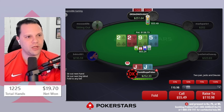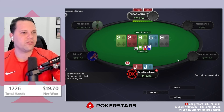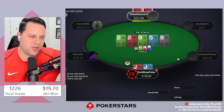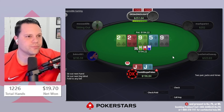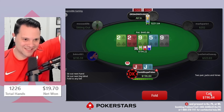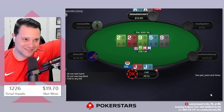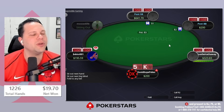If we call there's about pot behind — I think we're just going to call. Actually I think I'm supposed to jam this. I'll just call. It's actually a good river — I don't expect that much nine-x. He checks here so I make a nitty river check, and if he jams we call. Please don't be aces, kings, or queens. Aces — all right. Good value jam from them on the double-paired board.